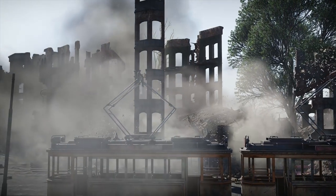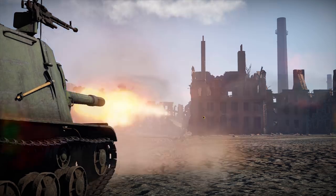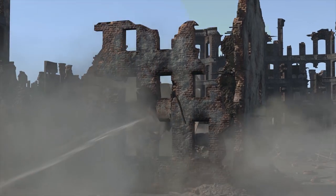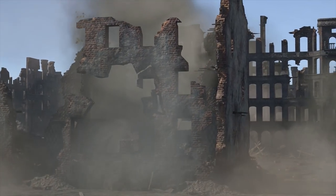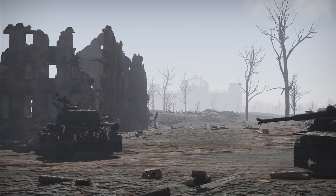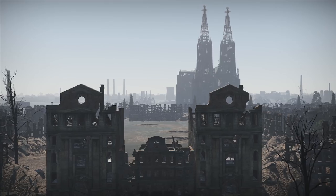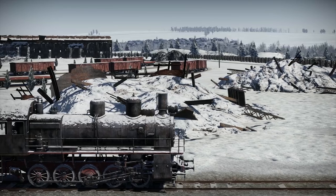The destructible environment feature is also getting an update. Combat on urban maps will change noticeably. Now it's easy to destroy a house and make yourself a new path. The first three locations this new feature will be available on are the already well-known Berlin, and the absolutely new Advance to the Rhine and Stalingrad.